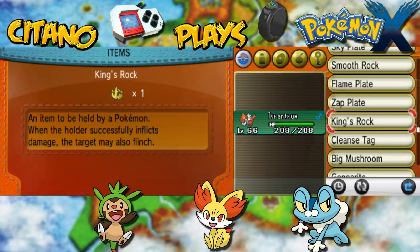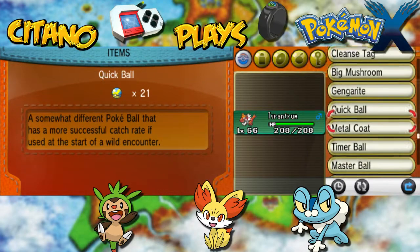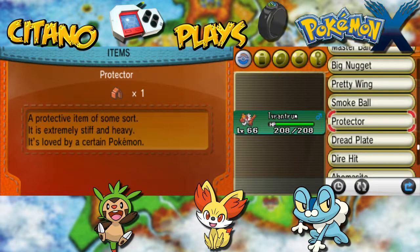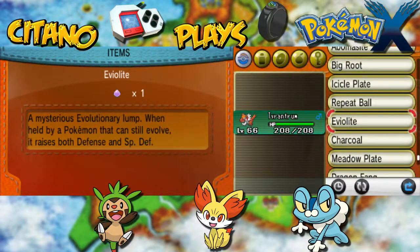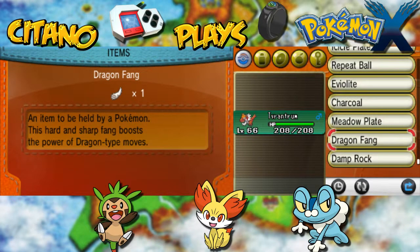King's Rock has a chance to flinch targets when you deal damage. We have Metal Coat for power of Steel types. We have some other cool Pokemon moves you can use. Red Plate for Dark type moves. I have Icicle Plate for Ice moves. Charcoal for power of Fire types. Metal Plate for Grass moves. Dragon Fang for boosting power of Dragon moves. Damp Rock, which increases the duration of Rain Dance.